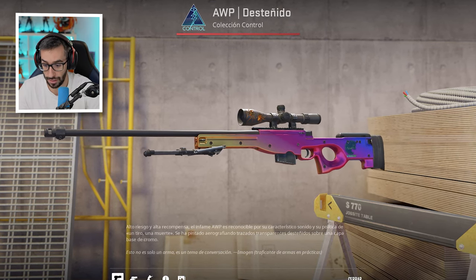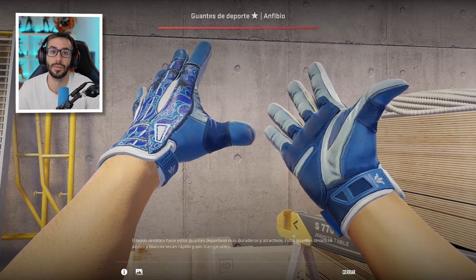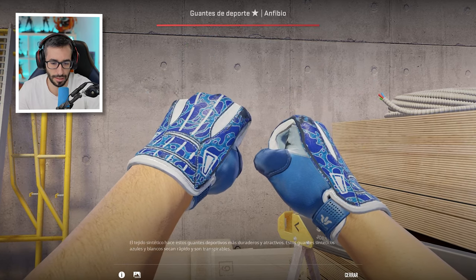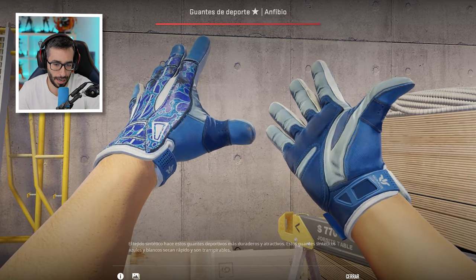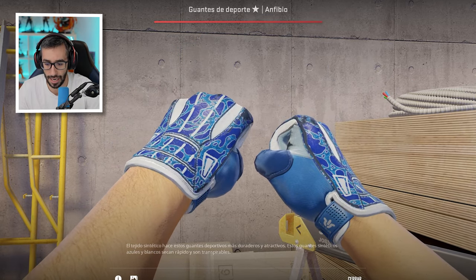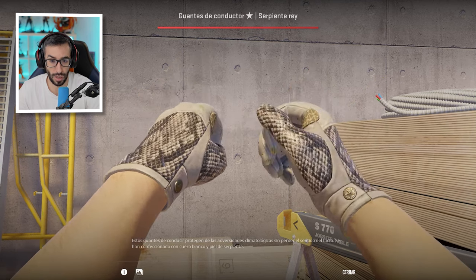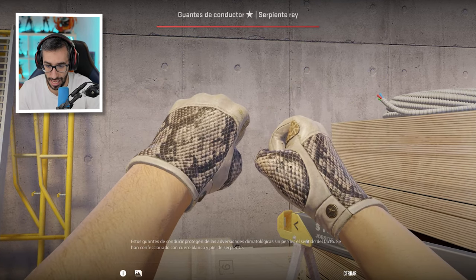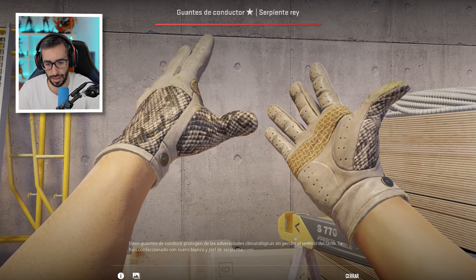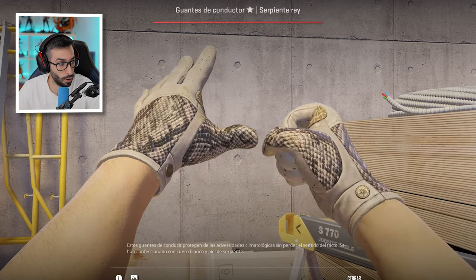Un par de guantes que también me gustaría mencionar: estos Amphibious Minimal Wear. La gente que ve mis vídeos sabe que es mi última obsesión; estoy pensando en comprarme alguno para combinar con mi Zafiro. Me están gustando más que los Pandora. Y tenemos los King Snake, estos guantes blancos en estado Minimal Wear. Se nota muchísimo el desgaste, aunque él solo tiene desgaste en el nudillo de la mano izquierda. Por el resto está francamente bien, muy cuidados.